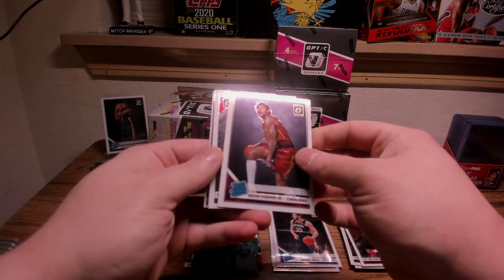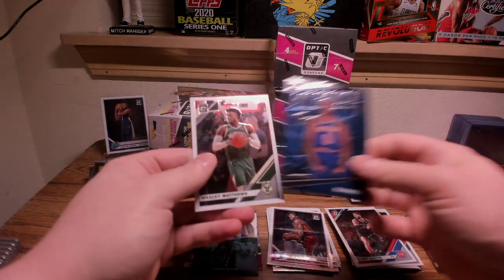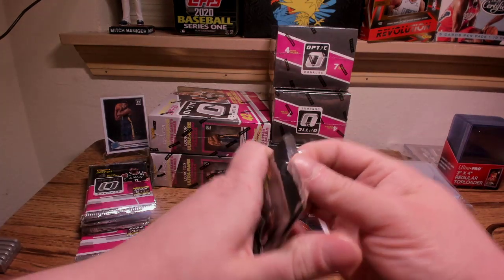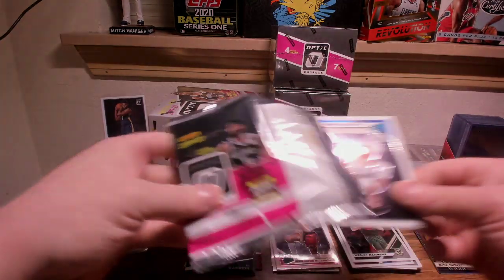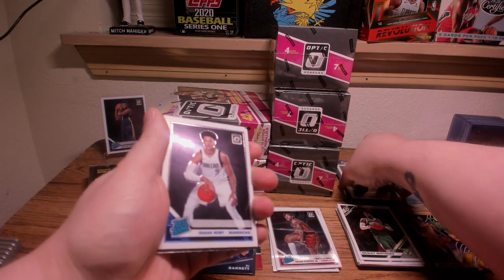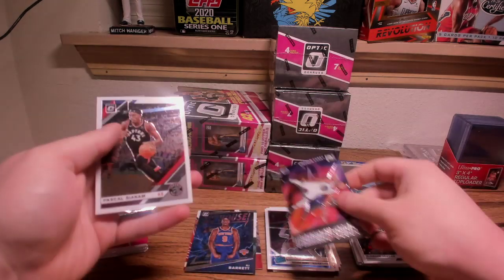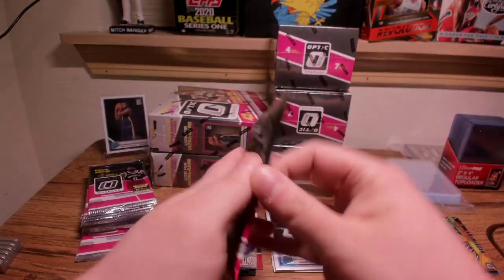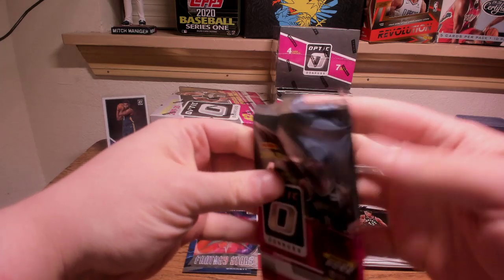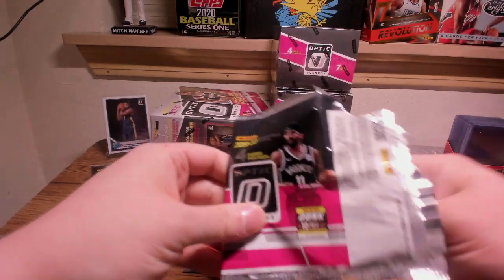Kevin Porter Jr., RJ Barrett, Wesley Matthews. The rookies have now switched to the first card in the pack — I don't know if that means we're in a different run. Porter isn't really in that Zion run. Roby, DeAndre Jordan, Steph Curry Fantasy Stars, and Siakam.